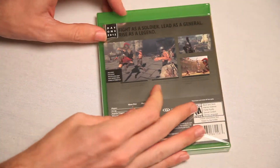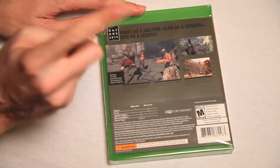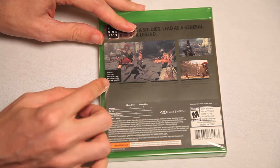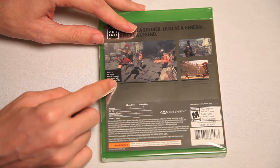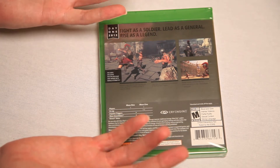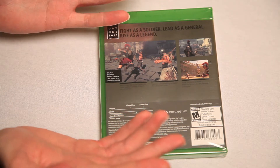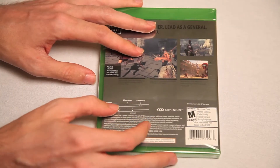And then on the back, we see what he's fighting. Fight as a soldier, lead as a general, rise as a legend, or bread. Includes exclusive multiplayer map and sword with bonus attributes. Wow! A sword with bonus attributes like plus two gripping, and two no-sliding-out-of-your-hand, and plus three gems of alluring the ladies.